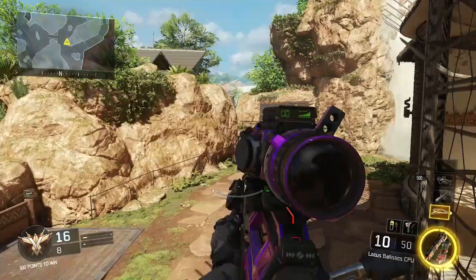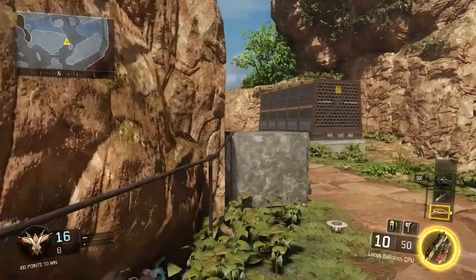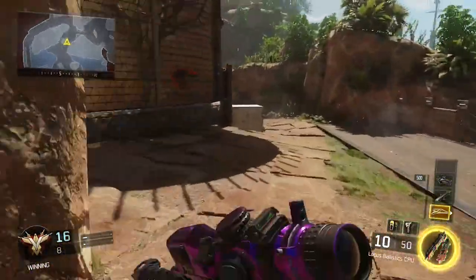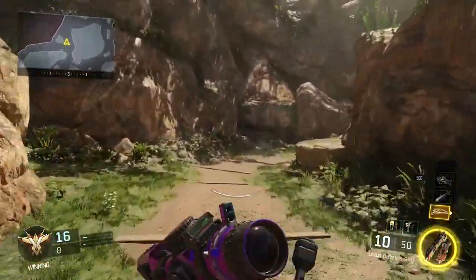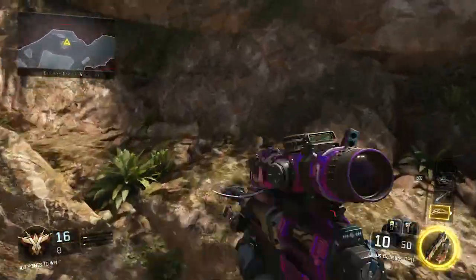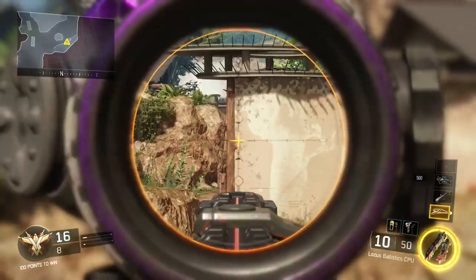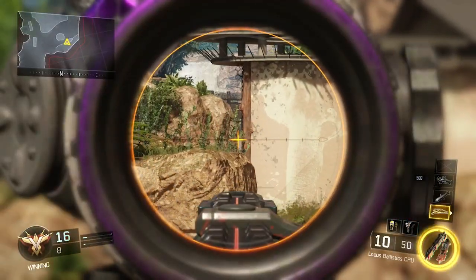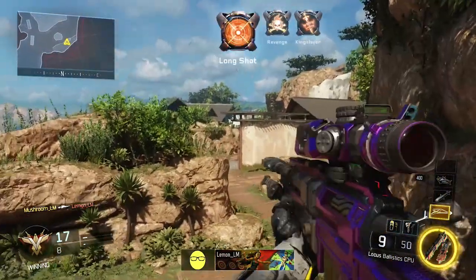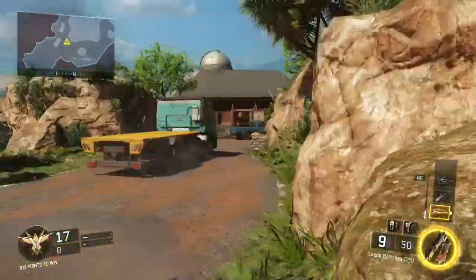Next we've got sniper line-of-sight shots. You may be familiar with the battle between the two snipers behind these vents or cages off spawn. If you spawn on this side of the map, jump up here and get on top of this rock — just walk up it, look to your left, and you can see right through that gap. It's one of the best sniper line-of-sights we've ever come up with.